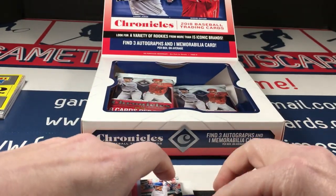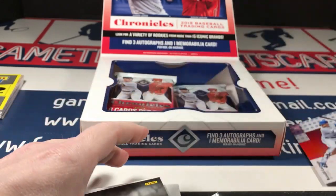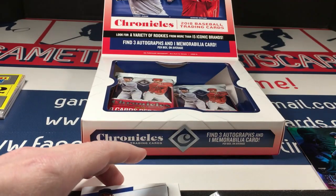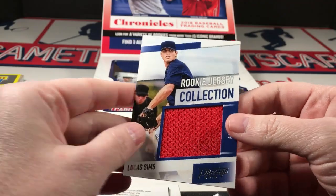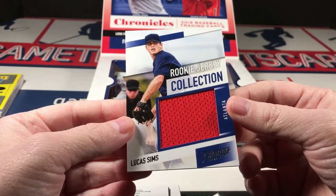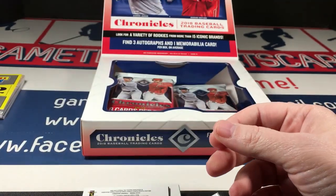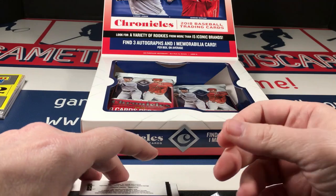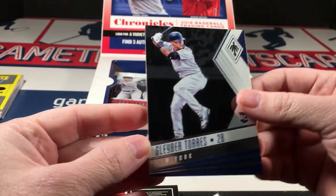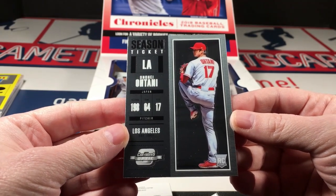We're starting off with a Ronald Guzman status rookie, then a Gleyber Torres illusions rookie. We have a Lucas Sims rookie jersey collection — probably the most boring hit I've pulled so far, just a big plain piece of jersey. Hard to complain though, I've pulled so many good things. Another Gleyber Torres rookie, a Phoenix, and an Ohtani contenders optic — sweet!